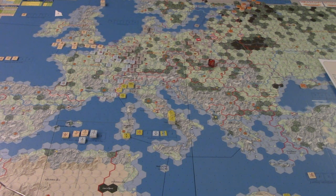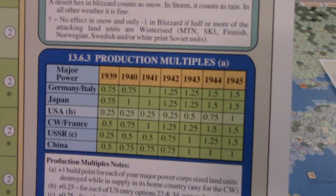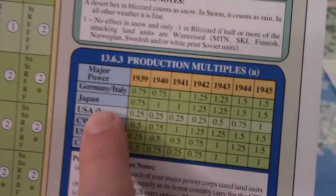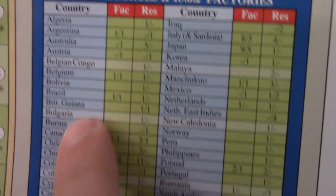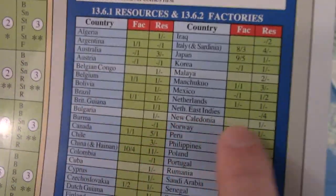There are ways the game helps you do this. On your handy-dandy player aid sheet, down to the right below the weather chart, there's a production multiplier chart that tells you what the multiplier is for each major power based on the year, plus or minus any oddity — weird things like the US has some special bits to it, as does the USSR. Then down here you have a resources and factories chart, which shows for a country, or in some cases an area, how many resources and factories are in that region.